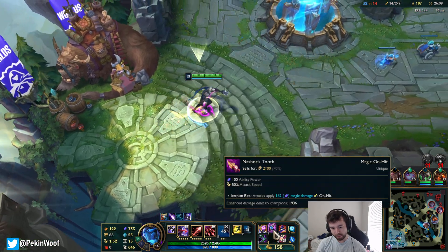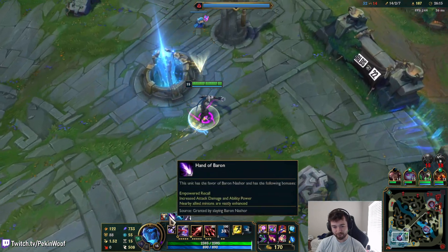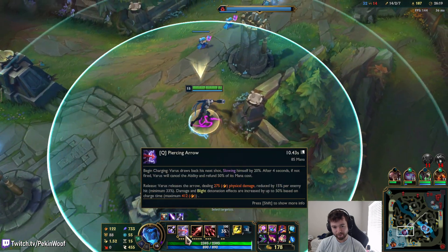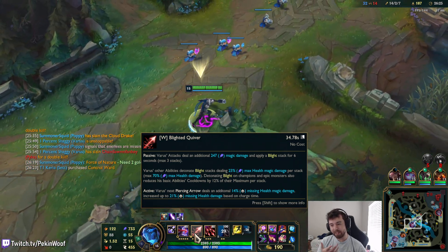Let's buy a Blue Pot instead of an Amplifying Tome because it gives even more AP - it gives 50. We're at 700 AP. The Baron buff is going to expire unfortunately, so that's going to make it go a little bit less. We're up to 70% Blight damage - what's half of 70? 35. So that's 105% of somebody's max HP.